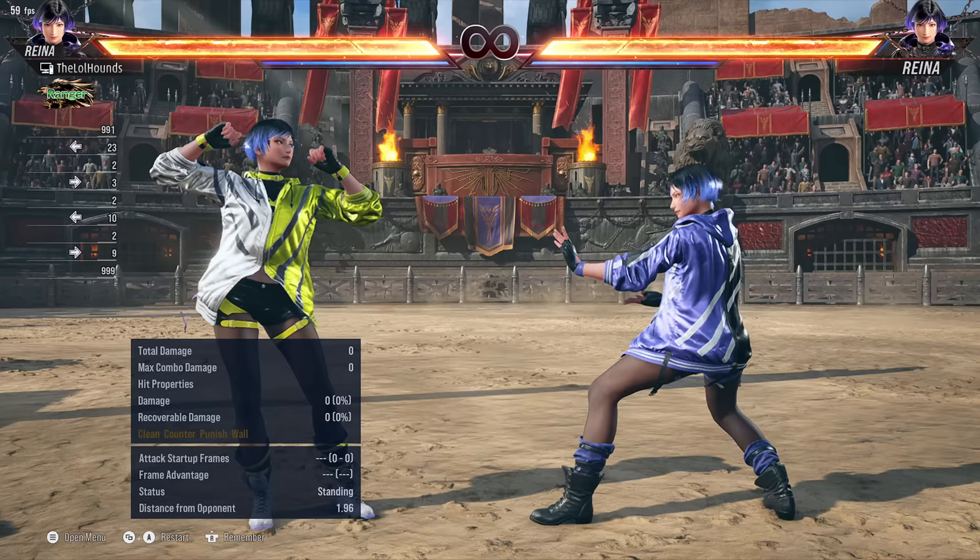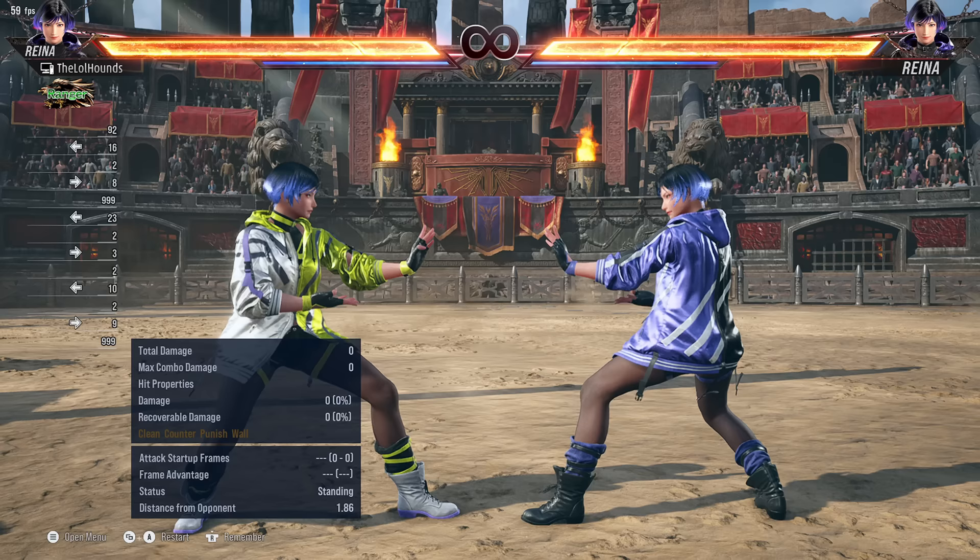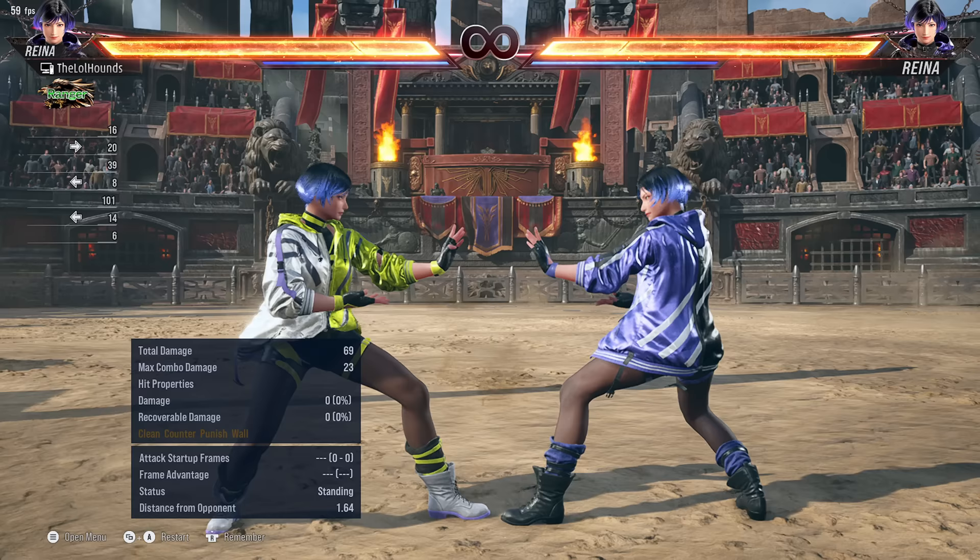I've gone through the whole move list and she is a pretty tricky character with a lot of different stances. I've narrowed it down to a few moves I'm going to use. First of all, her punishes: we've got one-one-two, the ten-frame punish which goes straight into stance. For a faster launcher there's down-forward two at 15 frames.